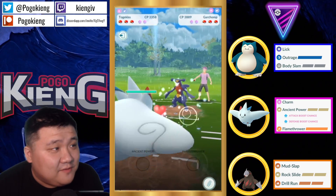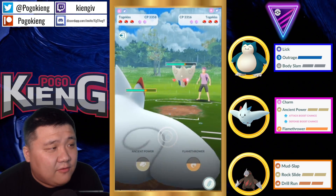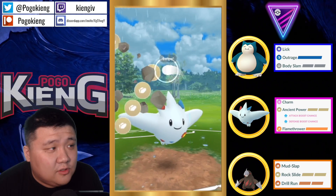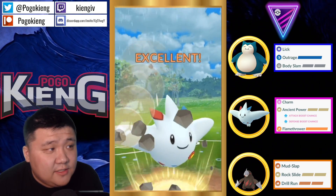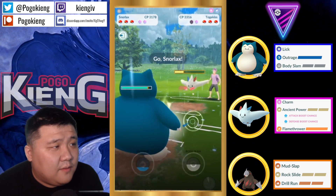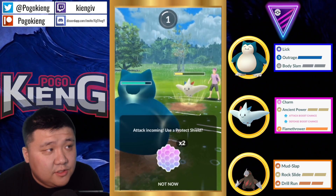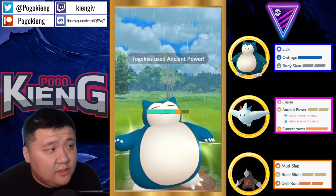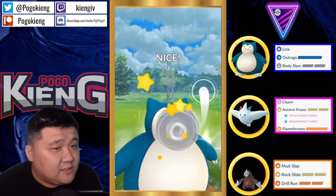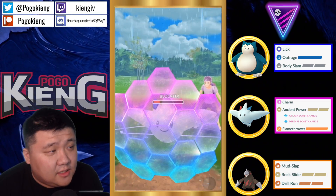Picks a very positive lead and then they go into Togekiss. Unfortunately it doesn't have a good Togekiss counter, which is actually not great. Going to look to grab the shield, has a slight energy advantage. Going into Snorlax to maintain that switch advantage and likely going to pretty aggressively farm this Togekiss. Actually no — just going to go straight for the Body Slam.